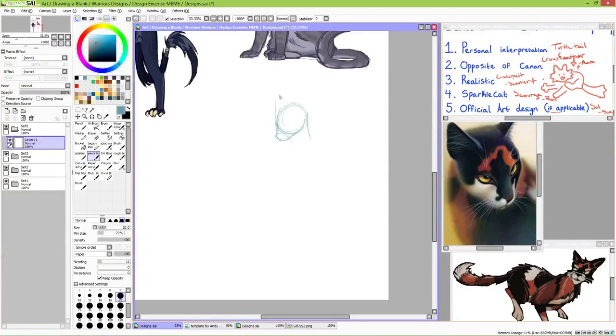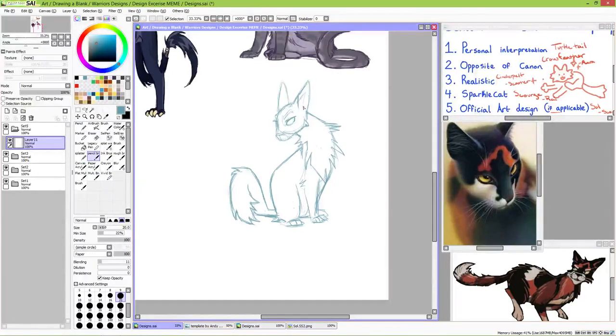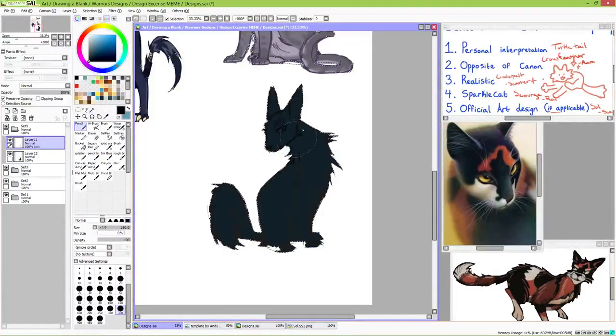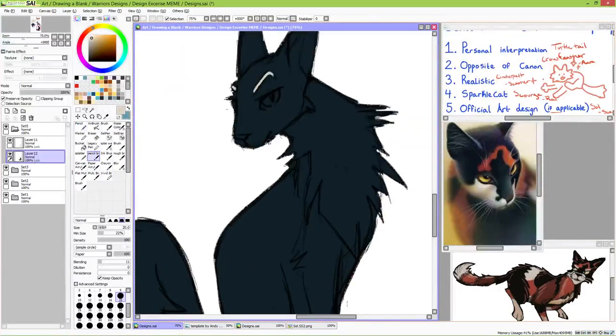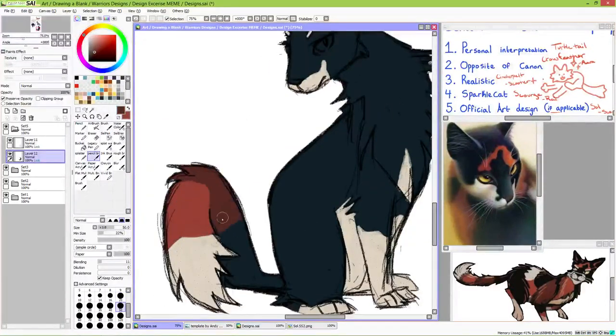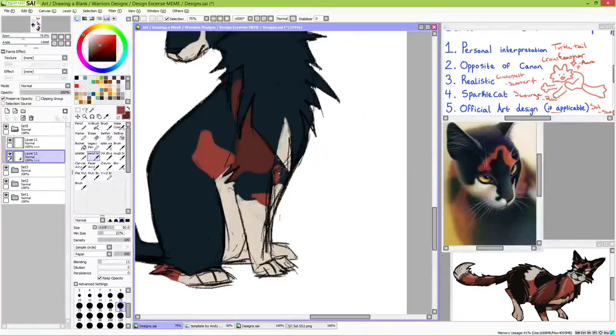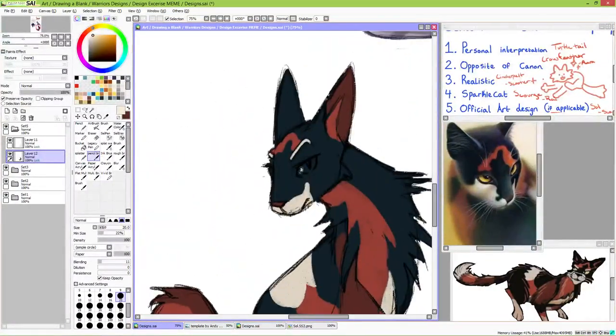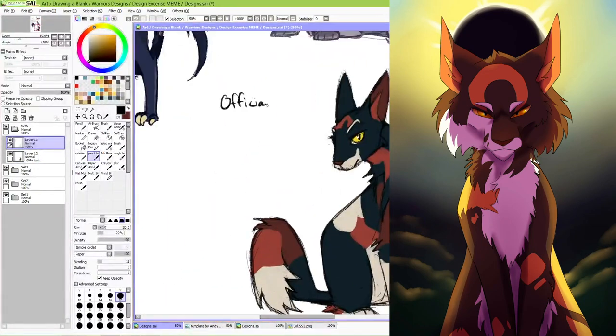Number five on the list is official art design of Sol, another suggestion by Scooter. I actually really like the quote-unquote canon design of Sol. It's pretty iconic and actually pretty consistent between James L. Barry's design and Wayne McLaughlin's design of the character. In the books, Sol is described as a black tortoiseshell tom with a pseudo mane of fur around his neck and a lion-like tail — definitely one of the most unique warrior designs portrayed in the books. Since there are some differences in the official art plus what the books say, I took the parts that I liked from each to create this Sol. I kept the smooth head and the long face from the McLaughlin art with just a bit of that scruffiness from Berry's artwork, and I think they blended together quite well.